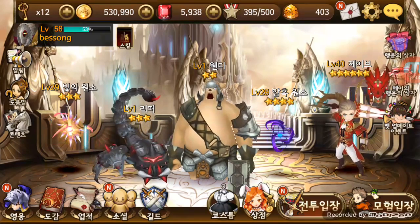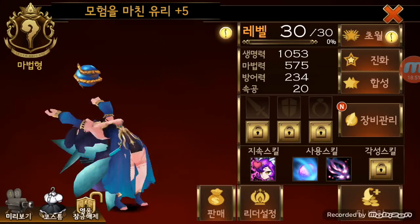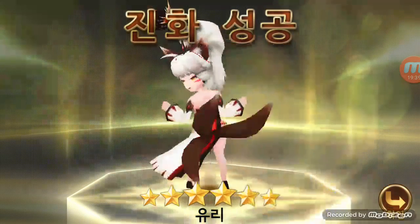I'm going to rank up my Yuri to show you because I already have another Yuri so I can limit break her. Five-star costs 100,000 gold. Four-star is like 60,000. Three-star costs way less - maybe 25,000 or something. It doesn't cost as much except five-star which is 100,000, so it's quite expensive. Make sure when you're about to do it, save up money. I really like how they changed the evolution animation after season two - it's much better than before.